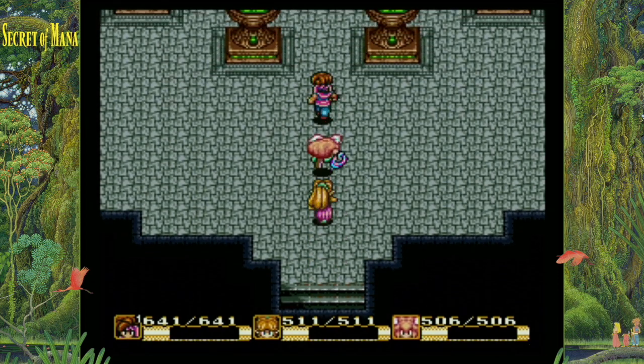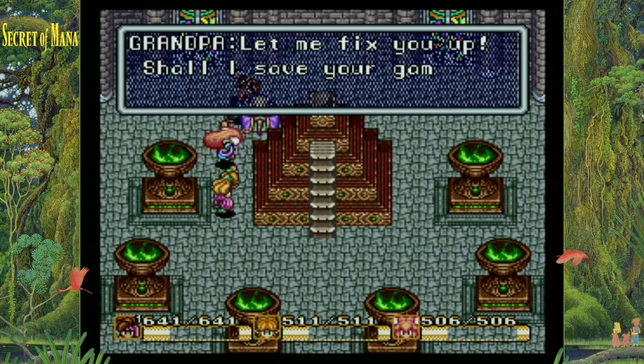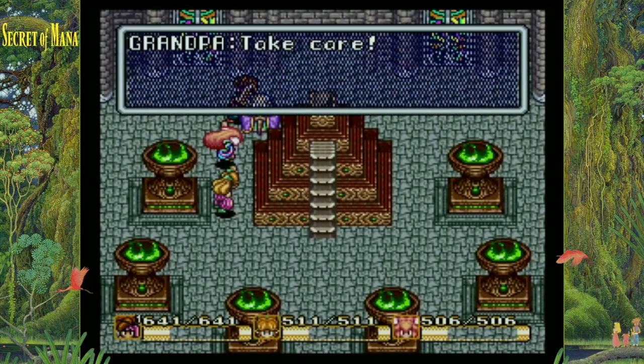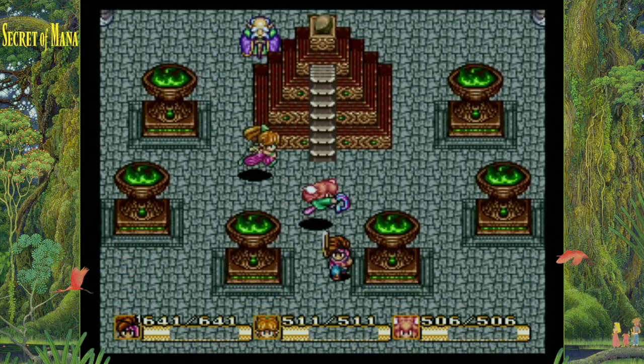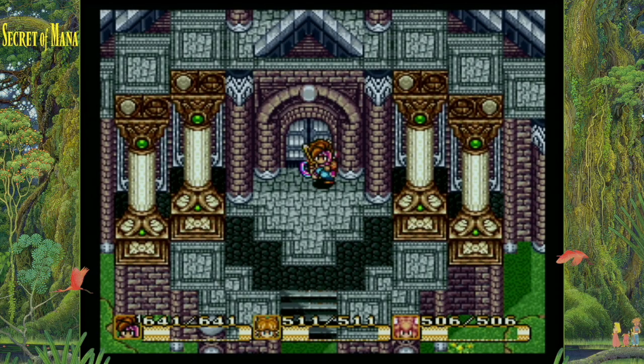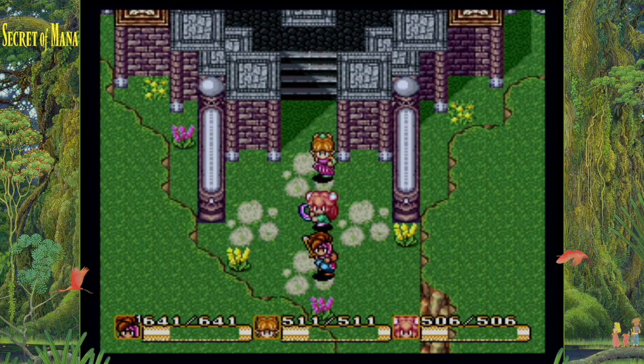One of the mechanics in Secret of Mana is that not only do your characters level up, but all of the weapons do as well. Each weapon can be leveled up to level 8 by obtaining different orbs for the specific weapon. Then, by visiting Watts at any of his locations around the world, he will upgrade your weapon. But what if you could upgrade the sword to level 9 and had the most powerful weapon in the game?